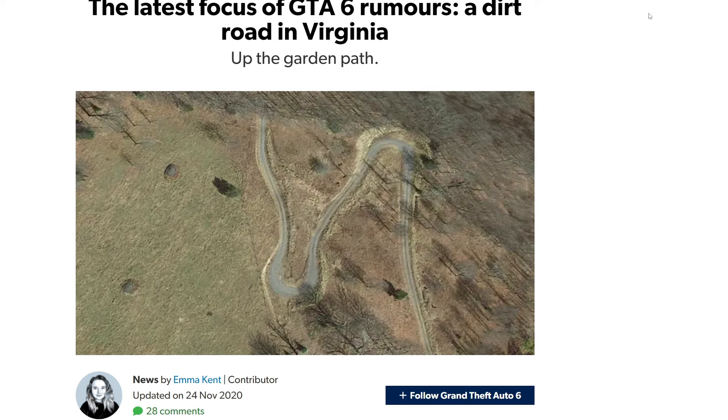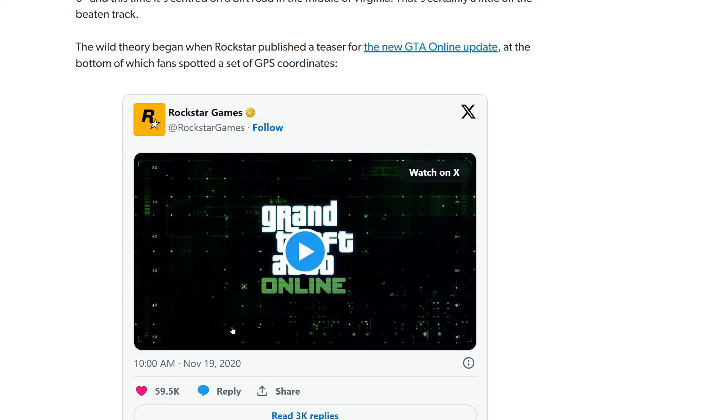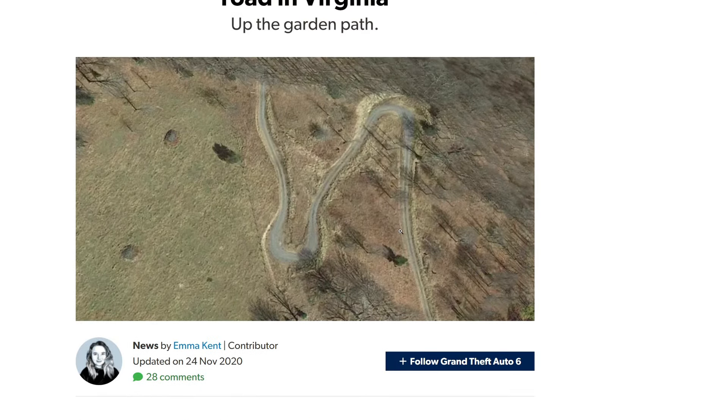It all started — well, it probably started way back in the day — but for GTA 6, it pretty much started with this image. This is a Google Images shot of a random road; I think it was in Virginia. The coordinates to this road were actually teased in the Cayo Perico trailer. In the Cayo Perico trailer back in 2020, there were these coordinates, and if you put them in Google Maps, it brought you to this random road which just so happens to look like VI. So that was the first of all of these many crazy Rockstar-related teasers.